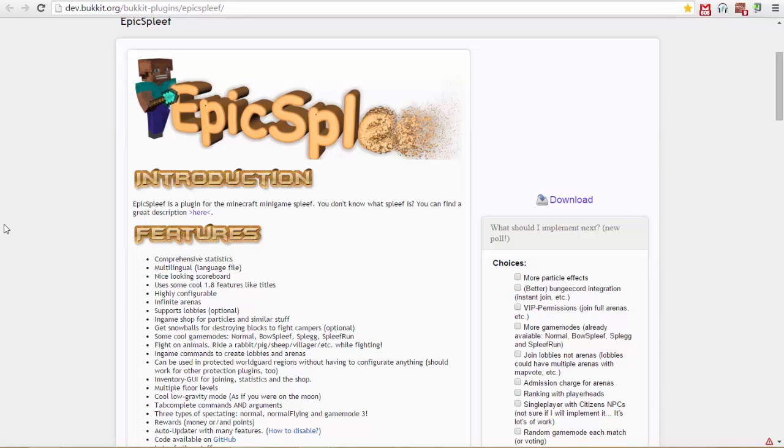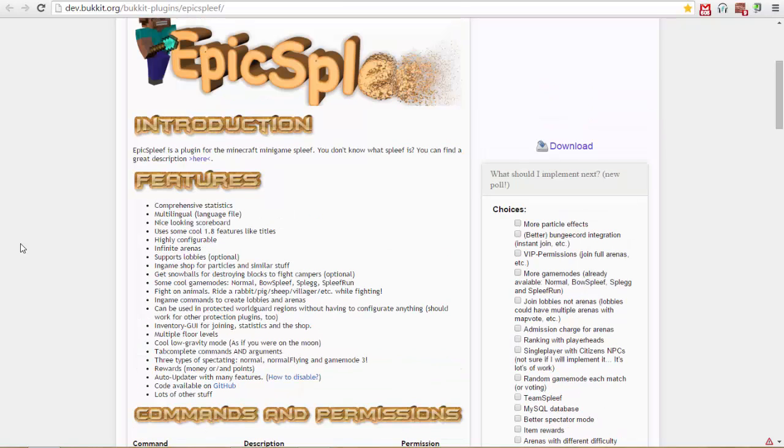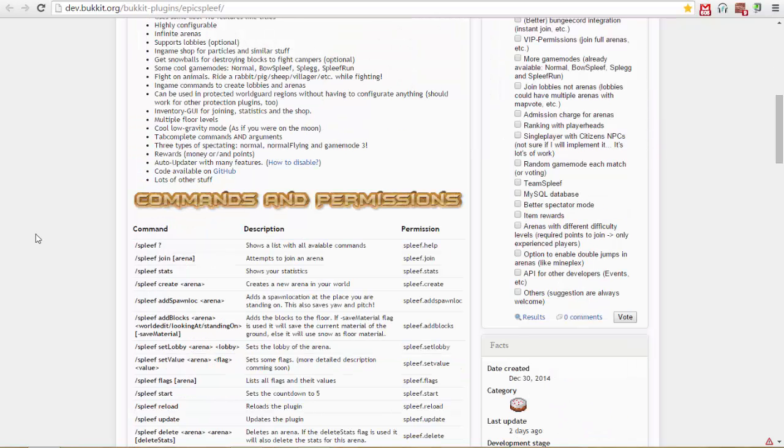All from an inventory GUI, and there's also a cool low gravity mode as if you were on the moon, which is pretty cool. There's reward spectating mode and a lot of other cool features, but this plugin is probably the best spleef plugin out there. So if you want to set this up for your server, it's pretty simple — I'm going to show you how to do it.